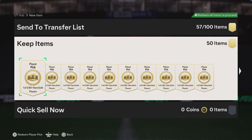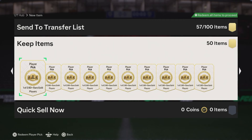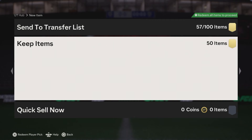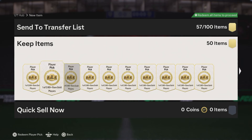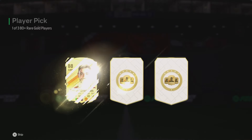Okay guys, the 1 of 3, 80 plus rare gold player pick is back in EAFC 24 right now, and I've gone ahead and crafted over 50 of them. I'm not sure exactly how many we have, I know we just have over 50. We've got a couple of other player picks in there, I think a team of the week one and maybe a campaign mix or something like that. We're just going to get into it, we're going to start opening up some of these player picks.